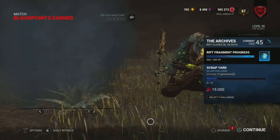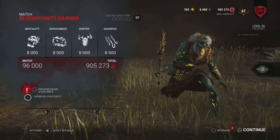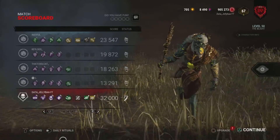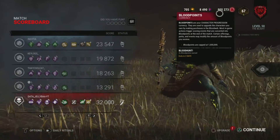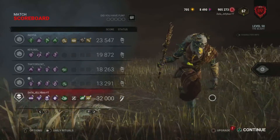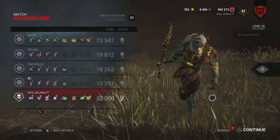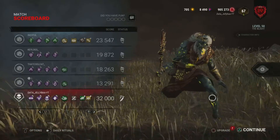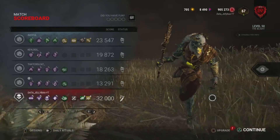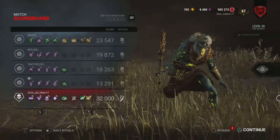So I started with 777,000 bloodpoints and ended up with 905,000 bloodpoints, so I got 96,000 from the match. But with all the perks I had, it increased by 100% from Barbecue, 100% from the offering, and a couple more in the Hunter category with Hex: Dredge the Hunt, and the Deviousness category with Distressing. Which just shows you how you can get almost 150,000 bloodpoints in one game by yourself. And if survivors bring other offerings such as Blight Party Screamers, you can get even more. So you can get up to 128,000 bloodpoints by yourself.